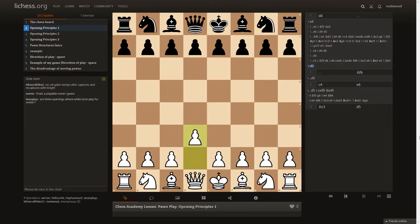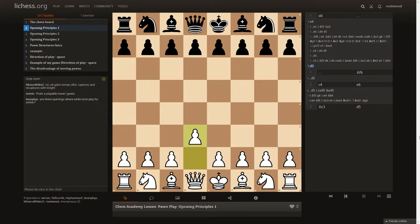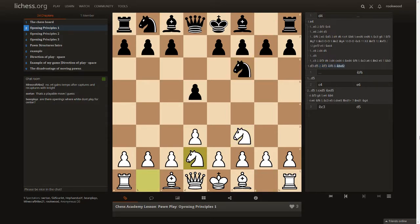Are there openings where white doesn't play for the center? Yes — I'll show the King's Indian Attack. You give your opponent the center space as white and then counter-attack with e4 later, aiming to control the light squares. You can also play c4 on move one — the English Opening — delaying center moves and taking advantage of exchanging for one of the center pawns.